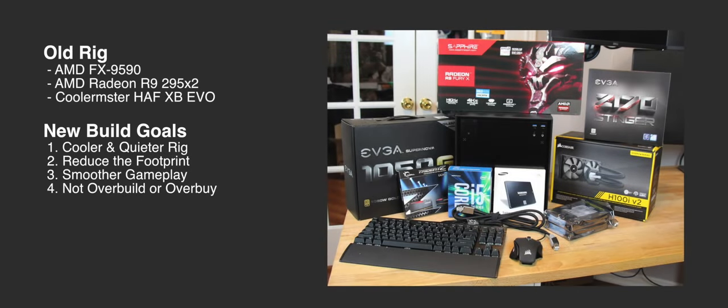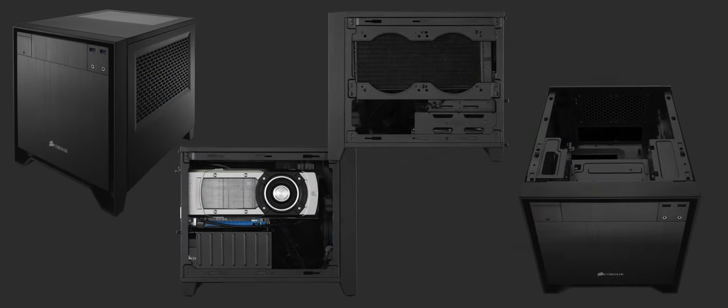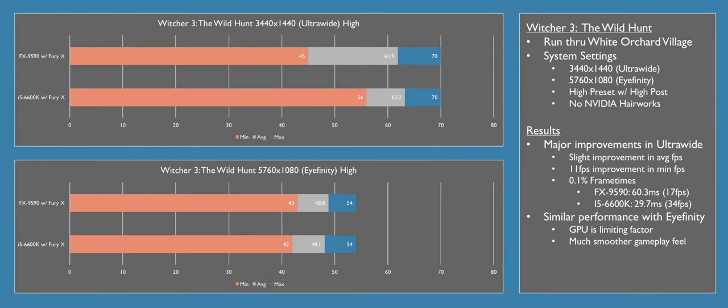Finally, during the first two weeks of August I released a video build log and review of my new mini-ITX rig. It's built around the EVGA Z170 Stinger motherboard, the EVGA Supernova 1050GS power supply, and housed in the Corsair Obsidian 250D mini-ITX case. In the video I cover the background of my part selection process, the build itself including several issues I ran into, and a review of the motherboard, PSU, and case. I also include performance data covering physical size, power draw, heat, noise, and gaming performance.